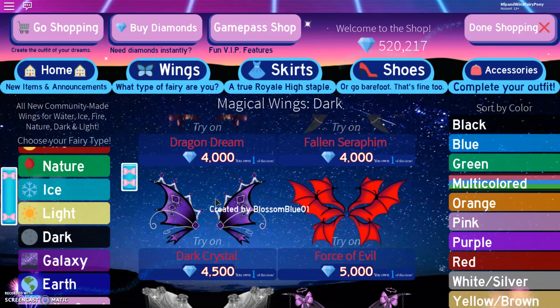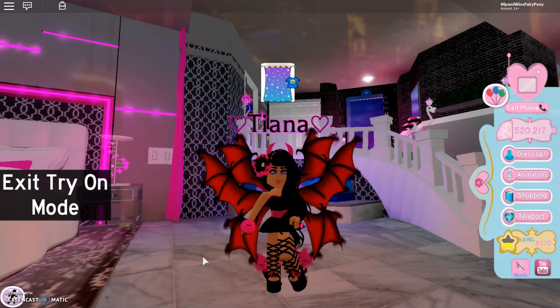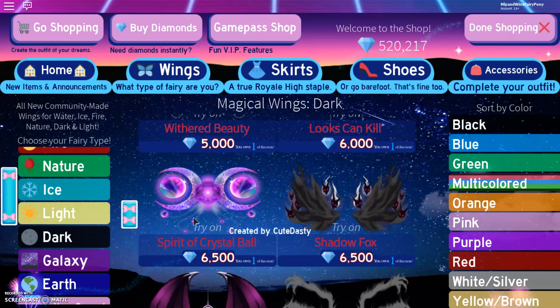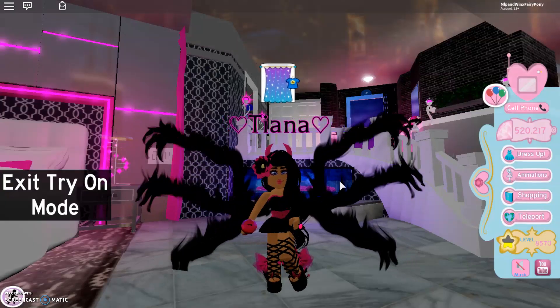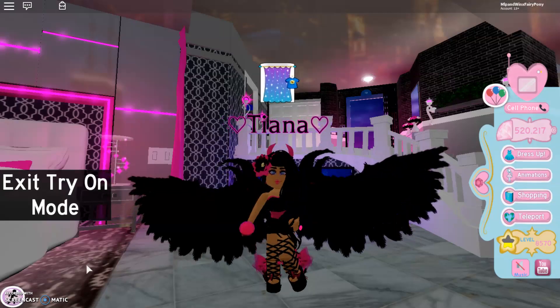Coming down, we have Dark Crystal and they are gorgeous. Here we have Force of Evil — the effects on these, oh my goodness, very awesome. Here is Withered Beauty with some grey wings, so they're new — very nice. And then Lux Can Kill — these wings do look really cute but definitely deadly. And then down here we have Spirit of Crystal Ball. And Shadow Fox — we have foxes on them. Here is Mystery of the Night with an eyeball and some spikes. And here we have Nightmare — they look like hands trying to grab you. Here is the Twisted — I also really love these, they remind me of the Castle Keeper, which are my favourite wings.